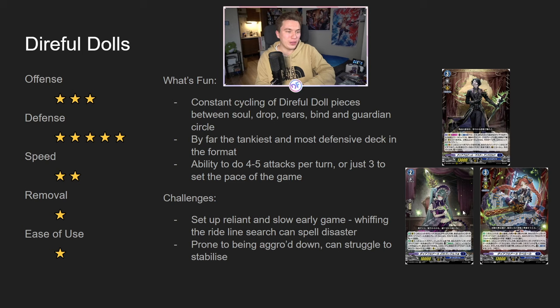Direfold Dolls — a big surprise deck. Offense, three stars — it's pretty good, not as crazy as Wellstra but still quite a good offensive output deck, especially once you get to the multi-attack turns with Prividenza. Defense: this is by far the tankiest deck in the format. Sometimes you cannot even deal one damage to this while doing five, six attacks a turn — it's kind of ridiculous. Speed is not that great; this deck doesn't really have an early game because it needs to dedicate all of its parts to turn three and beyond, because a lot of the effects say 'if you have a Direfold Dole grade three vanguard.' It has no removal, and it is pretty hard to use because you have to balance your resources across soul, guardian circle, drop, field, and hand.